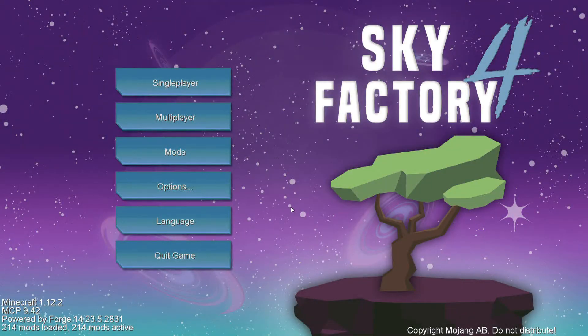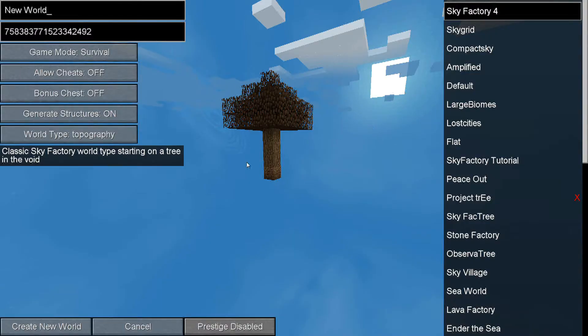Well, wouldn't you guys know it — right about the time I start up another Sevtech series, we get another big mod pack come out. So this is Sky Factory 4. This mod pack came out yesterday. It is available on the Twitch launcher, and I believe it is also available on the FTB launcher because this is an FTB mod pack.